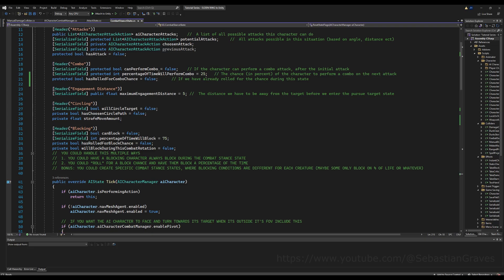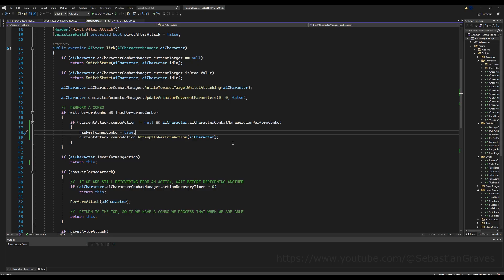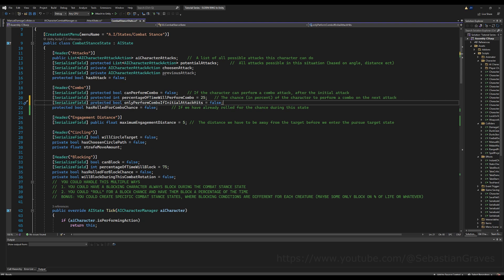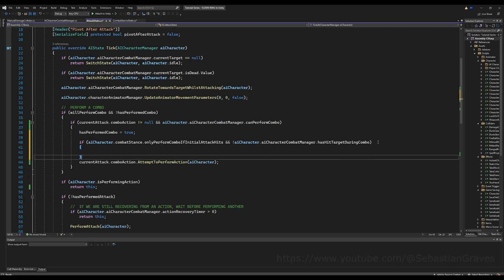Now let's go to the combat stance state — this is going to get a bit more technical. We can make a flag here for whether we only want to perform the combo if the character we're targeting was hit, so let's say 'only perform combo if initial attack hits,' defaulting to false. We need to track this in the attack state. What you could do — I'll show you the messy way first — is say: if 'ai_character.combat_stance_state.only_perform_combo_if_attack_hits' and we have not hit, then we don't do anything; otherwise we perform the combo. But I don't love that look.